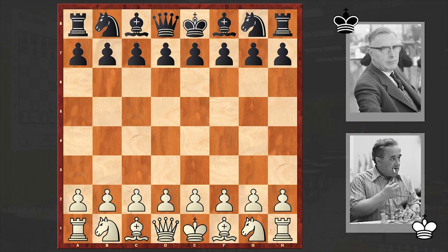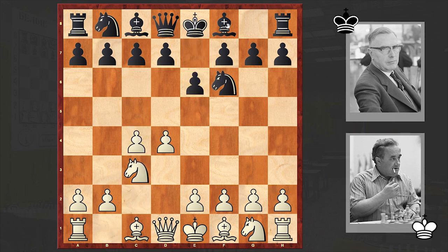This game is from the 1953 Zurich Candidates. Geller opened with d4, Ewe's answer was Nf6, c4, e6, Nc3, Bb4 — the Nimzo-Indian Defense is on the board. After e3, the normal line, black hurried to undermine the white center with c5. This is known as the Huebner variation.